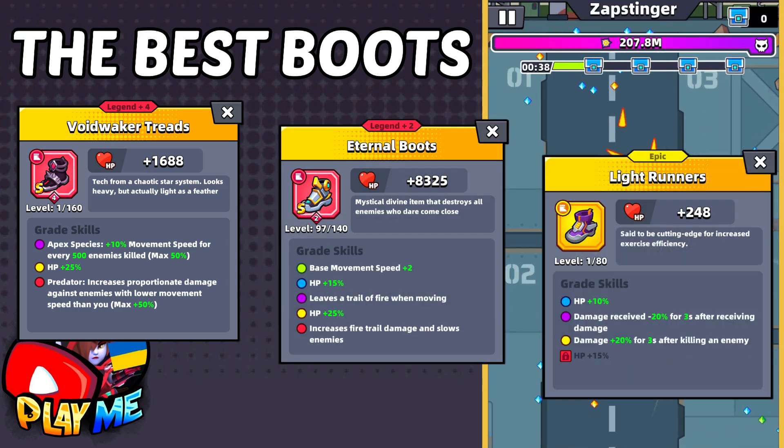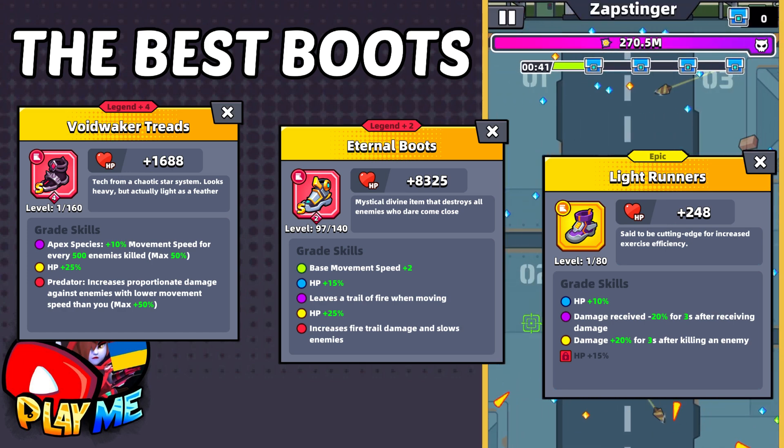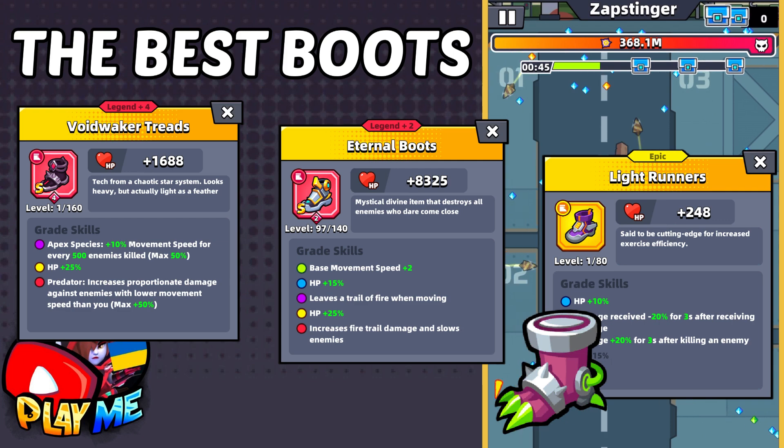From common boots, use Epic Light Runners. If you don't have them at this or higher grade, use Prothetic Legs.